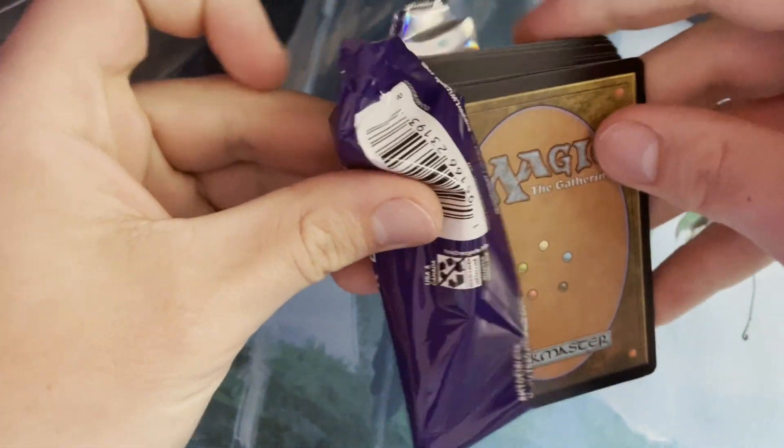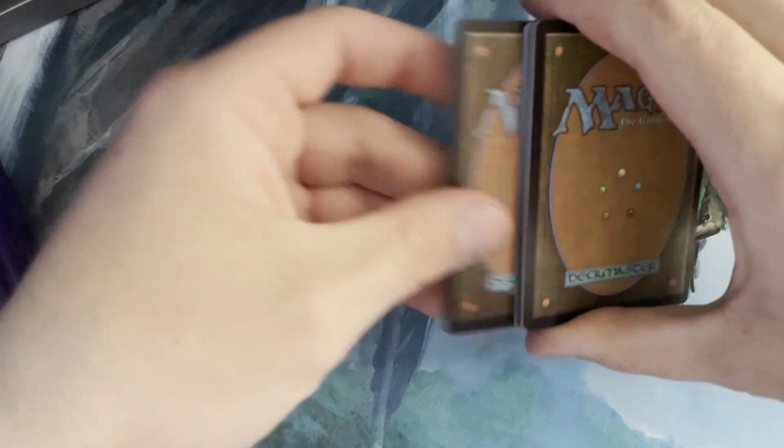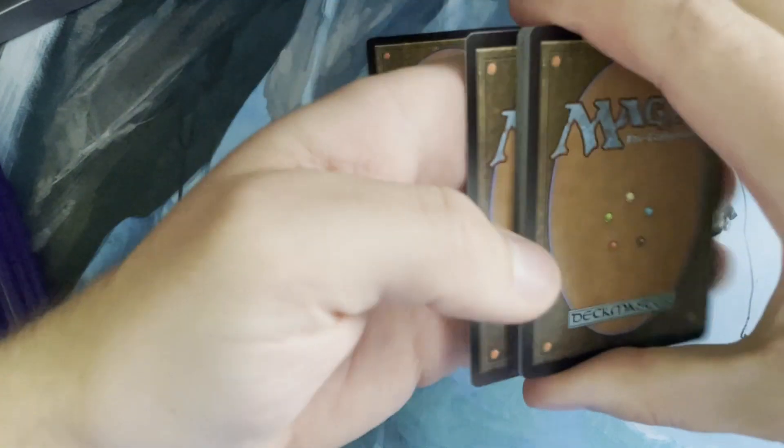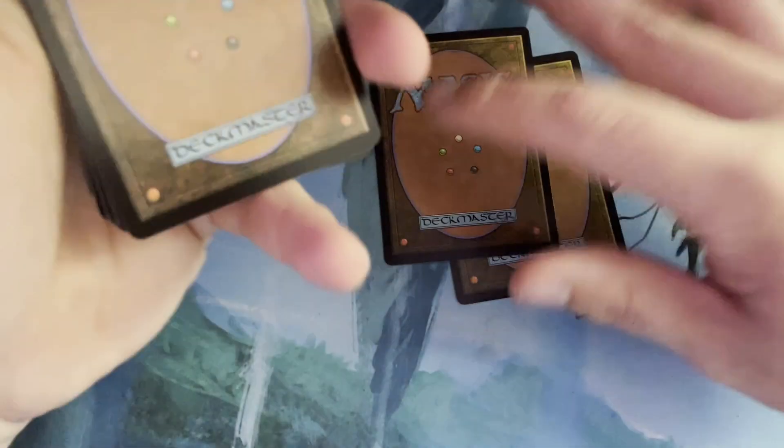Anyways, let's go ahead and get into this box. Done pretty well so far — the first box was pretty insane, opening a confetti foil of Smothering Tithe in the anime version.